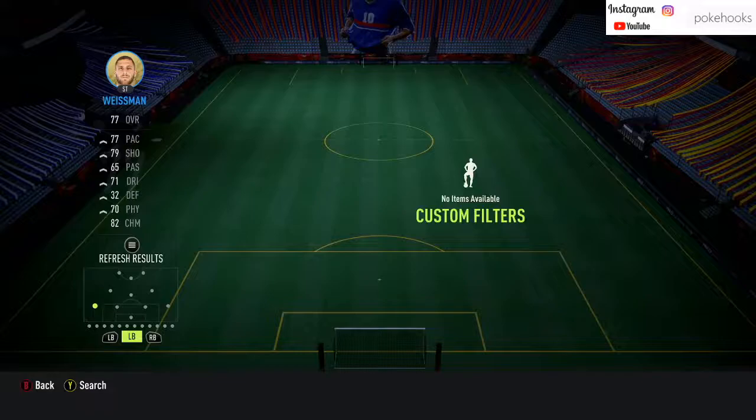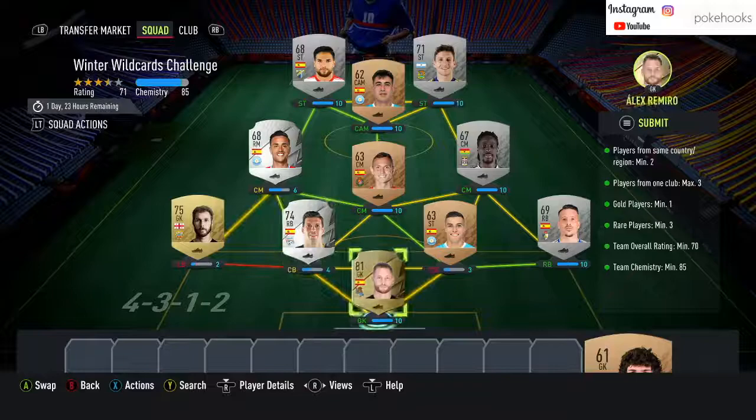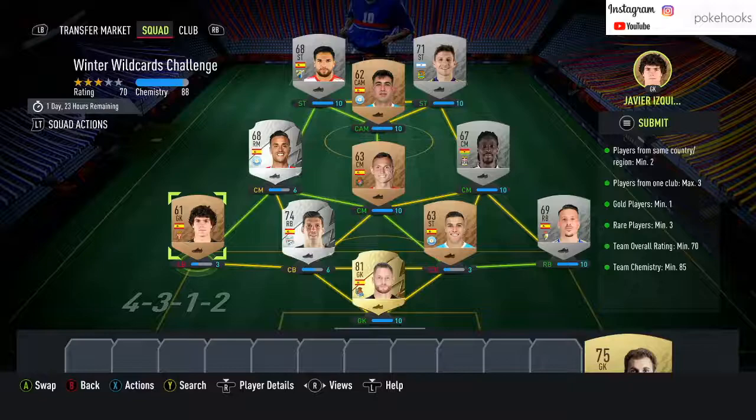Silver Spain — untradeable Pondra Spain, maybe untradeable Gold-rated Spain, and we have Alex Ramiro. Now I just need to figure out if I can get two extra chem points — which we can. Does that work? That does work. And that is looking super duper cheap.